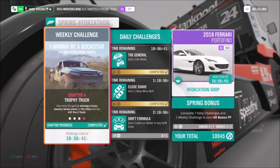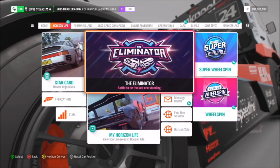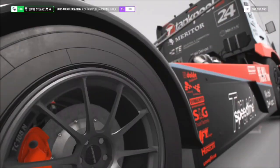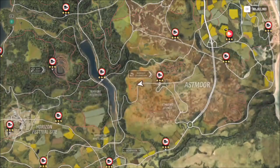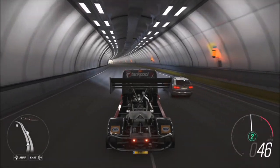For the final challenge it just wants you to earn 10 Trading Paint skills. First of all I'd recommend heading into Horizon Solo because there are going to be more AI cars driving around the map, and then I recommend heading over to the motorway as there is a denser population of AI cars there.